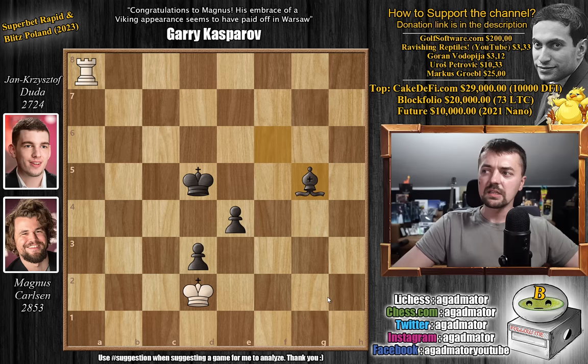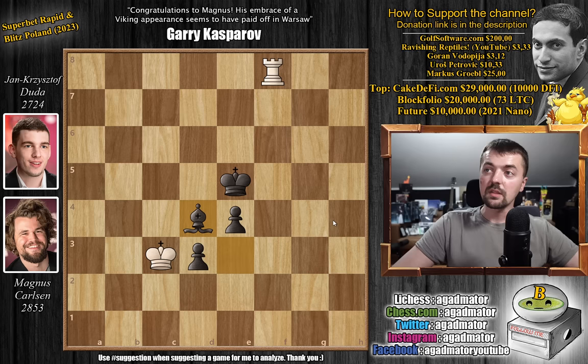A lot of moves were played because it's a very very long game — basically a game of cat and mouse. So king c3, king e5, rook f8, bishop f4, rook f7, bishop e3, rook f8, bishop d4 with check. Move 100 has been reached.